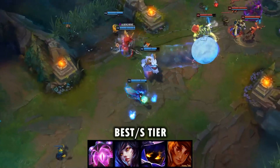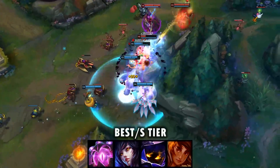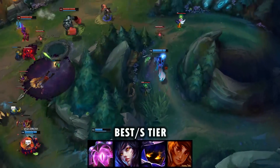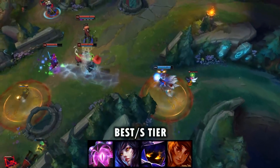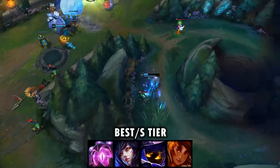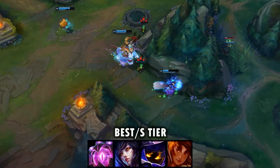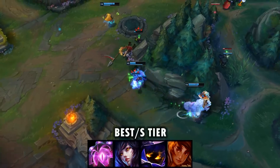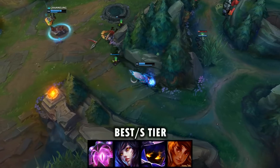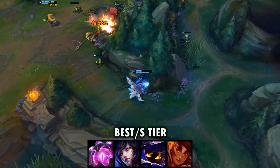For Ahri, the setup works really well because it almost guarantees that you're going to be able to hit your charm if you proc the slow from your Glacial Augment. It's just such a big slow and it's going to last for such a long time, so a lot of the time you're going to be able to line up that charm and hit it. If you can hit your charm consistently with Ahri, then you are going to have a ton of success with her. It also gives her some really nice catch potential in the early to mid-game — if she's ahead, she can throw out her Twin Shadows, and if it hits the enemy, she can look to dive in and go for the assassination.